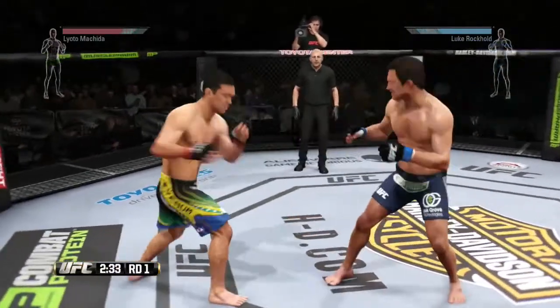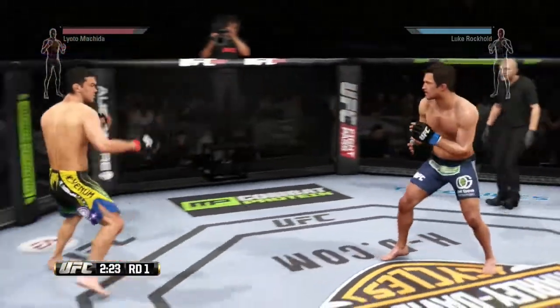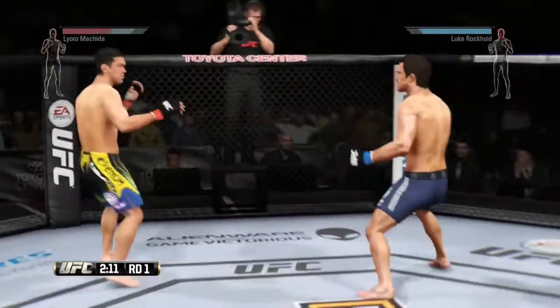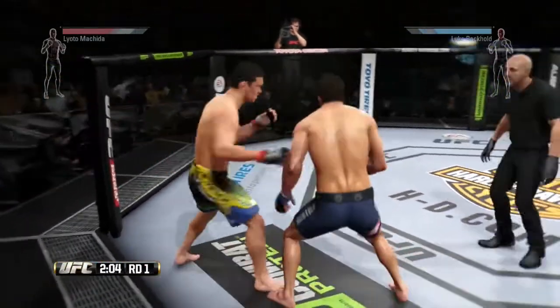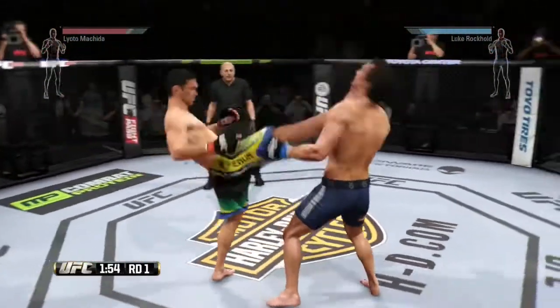Front kick to the face. Great relentless pace. That hook did damage. He's looking for that right hand — right on the button. He landed a couple good shots here. He ate a front kick and he looks for the takedown — and he gets it.